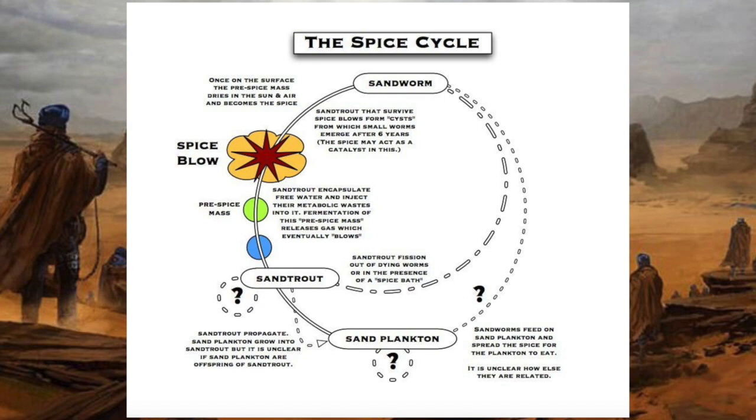Eventually, the sandplankton develops into these diamond-shaped flatworm-like creatures, bafflingly named sandtrout. The sandtrout live beneath the surface, looking for spice to consume or water to eliminate, as water is lethal to adult sandworms. When water is found, the sandtrout begins to mix it with excrement from their own bodies, and this combination results in what is called a pre-spice mass. Frustratingly, this is only described very vaguely as some kind of fungisoid. The pre-spice mass continues to absorb this mixture of water and sandtrout excrement, all the while releasing gases that eventually build up to the point where it bursts to the surface of the desert in an explosion known as a spice blow.